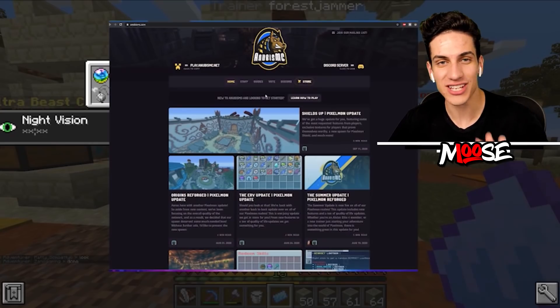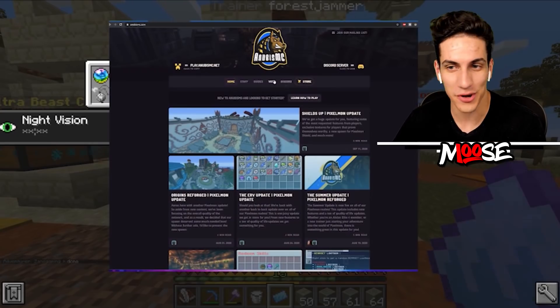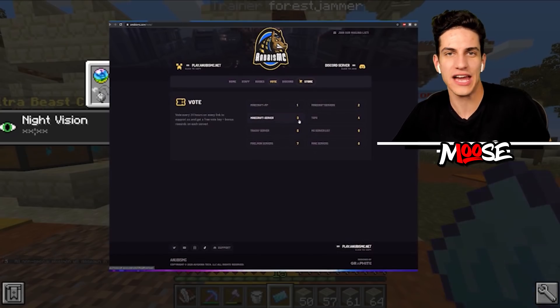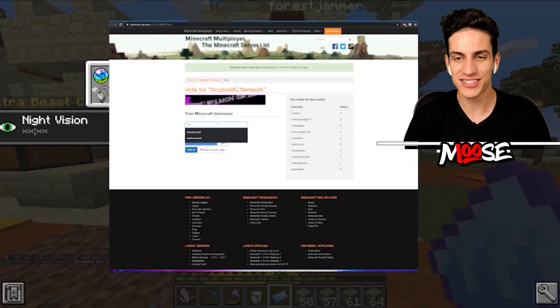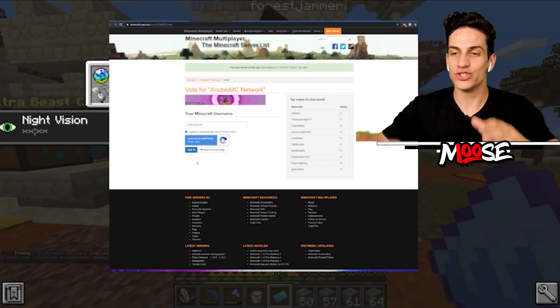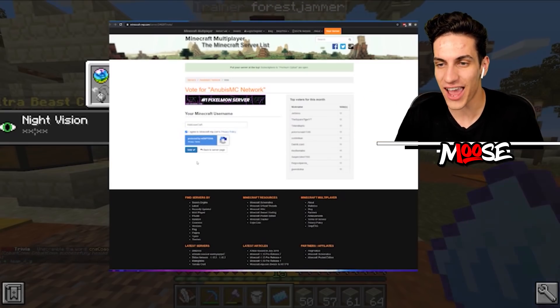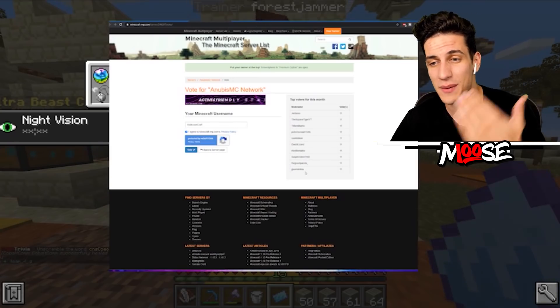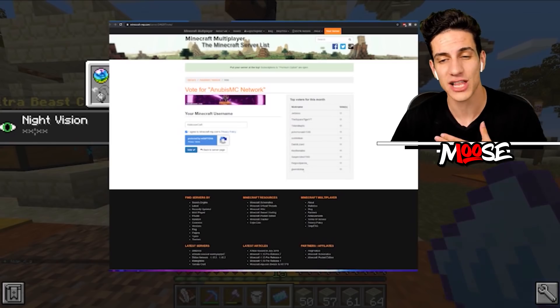I need a bunch of vote Crankies. I'm on Anubismc.com right now. We're gonna go over to voting and vote on every single one of these websites - just put your name in and click vote. It's Moosecraft. Shout out to Jerm, the Square Tiger, and of course T-Man for voting every single day on the server. We have a bunch of other people that have been voting every single day showing that Moose Army fan love. I appreciate it.